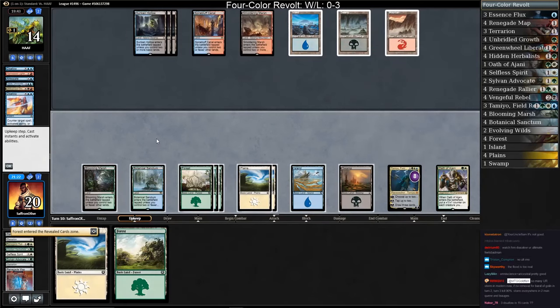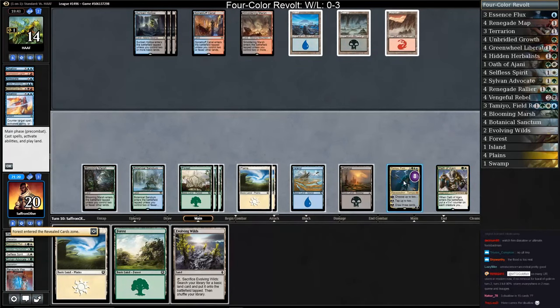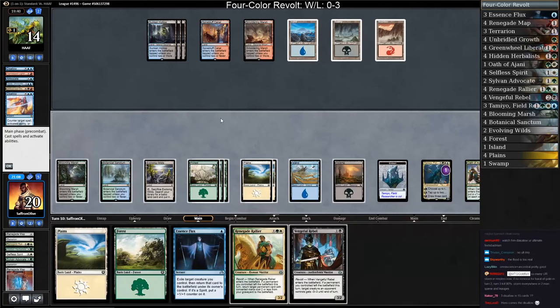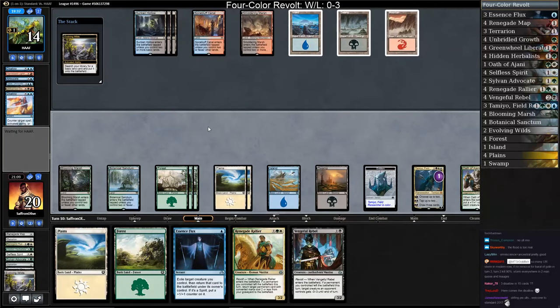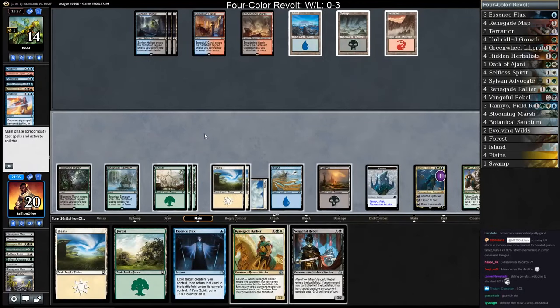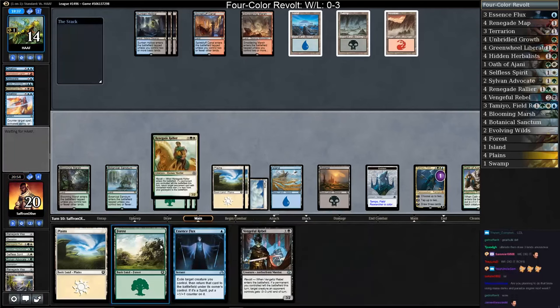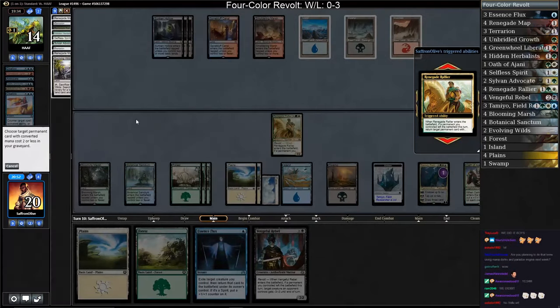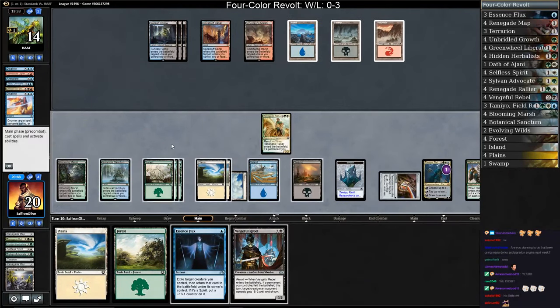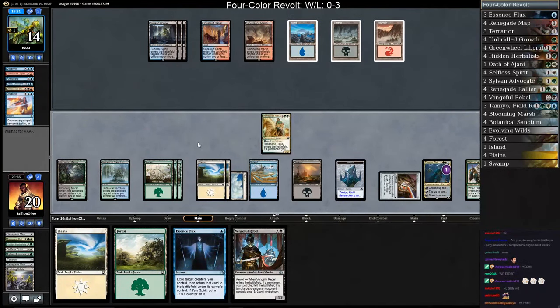Yes! It happened! We're winners! Trigger now — let's see if we combo off somehow. Get another Plains out of our deck. We get to cast our Renegade Ralliers for free — you are in trouble now! Cast Renegade Rallier. The funniest thing is — and this probably says the most about our deck — is we just ultimated Tamiyo and I'm still not sure that it even matters.